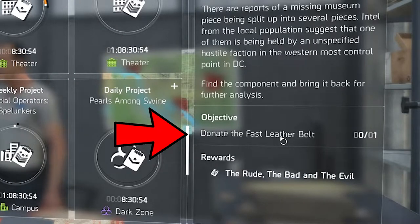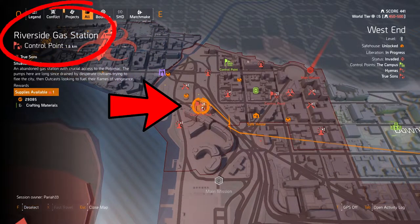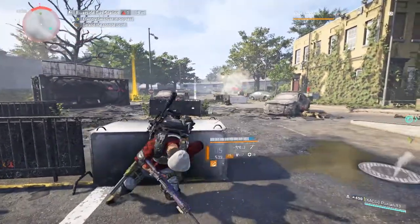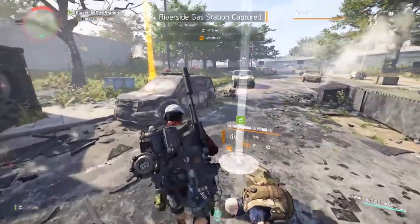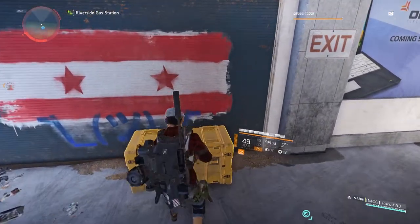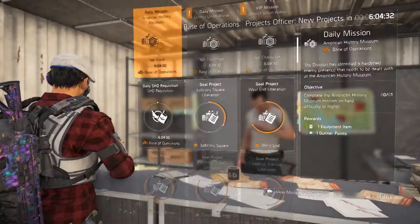These projects are divided into three parts. The first part requires you to get the first piece, called the Fast Ladder Belt. This piece is located at the control point at Riverside Gas Station — the only place you can get it. You can do it at level one through four, and it has to be taken by enemies first. After you clear it, do not get the piece right away. Go to the loot room, open the big loot box, and get the Fast Ladder Belt.